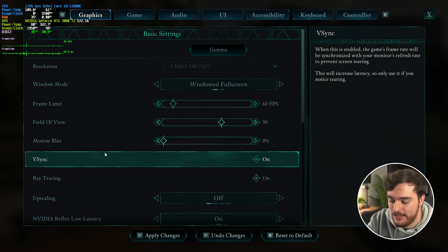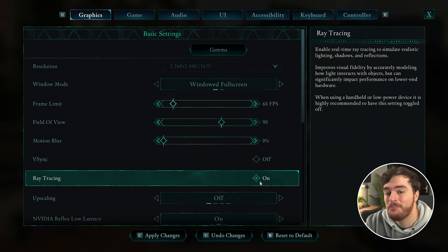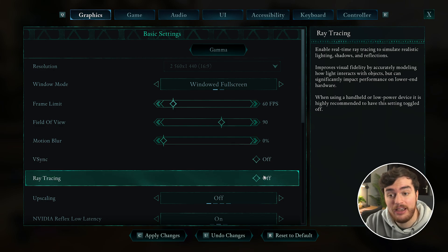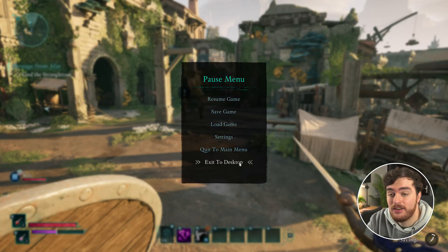Motion blur is your preference — I don't like it, so I'll turn it off completely. V-Sync should definitely be off unless you're getting screen tearing. And finally, ray tracing is on by default if your system supports it. Turn this off in all cases, and you'll need to restart your game for a huge instant FPS boost. So I'll apply changes, save my game, and restart.